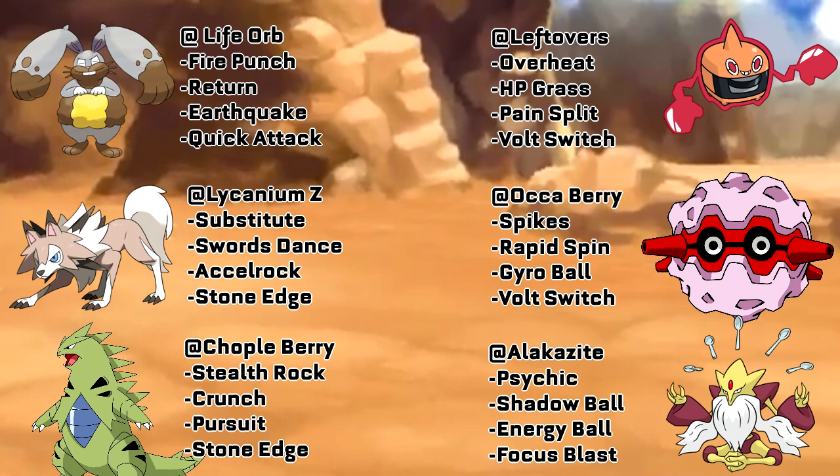Up next we have our Rotom Heat, with just enough speed to outspeed a max speed Gardevoir. I went with a lot of HP to make it a better switch-in to the likes of Celesteela, Arcanine, Mega Venusaur, his own Rotom, Gardevoir, and to a lesser extent Durant — depending on if Durant is Choice Locked into a Bug type or Steel type move. Keep it away from Rock type and Fighting type moves. Hidden Power Grass is there because I need to hit that four-times weakness on Seismitoad. It was a pain to breed, but now I have that option for the rest of the season.